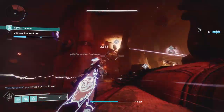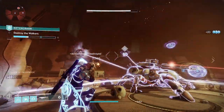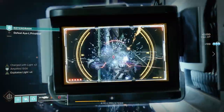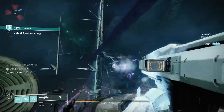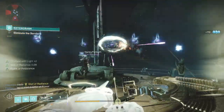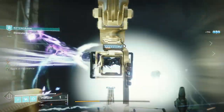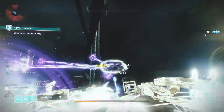You'll take out majors to get a scorch cannon. You'll take that scorch cannon, take the shield off the walker to take the walkers down. Once you complete these mini levels, you're going to go to the boss. At the boss, you're going to kill adds and kill the servitors that are shielding the boss, and then rinse and repeat that three times.